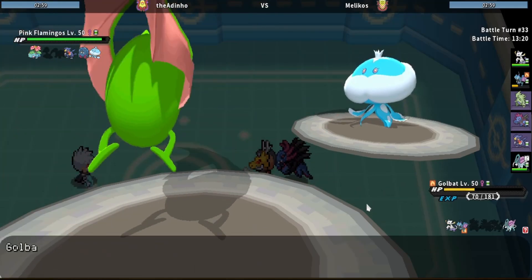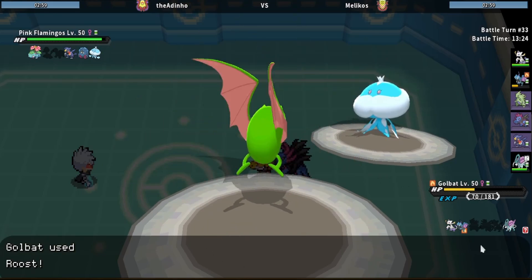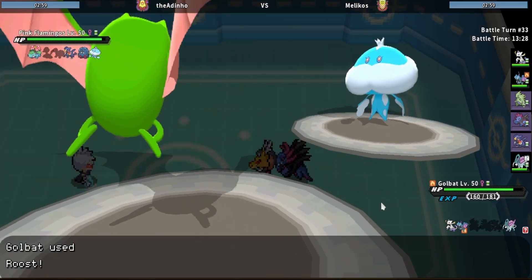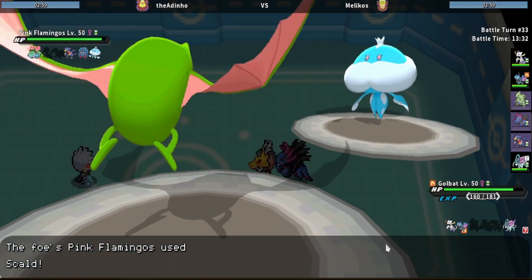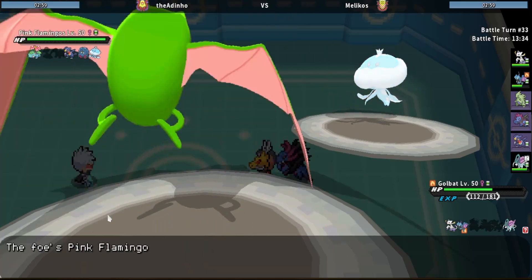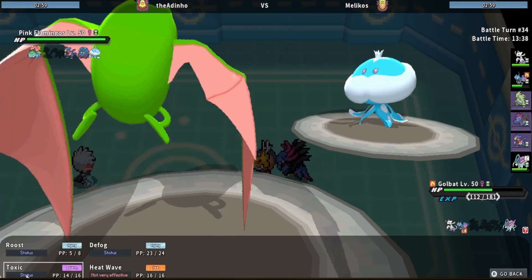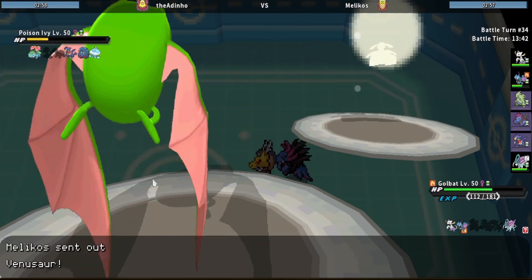He used Shadow Ball over Hex, so in that sense — me switching in Hydreigon on Focus Blast kind of cost me, because Hydreigon would have been so strong against him. He switches into Venusaur.